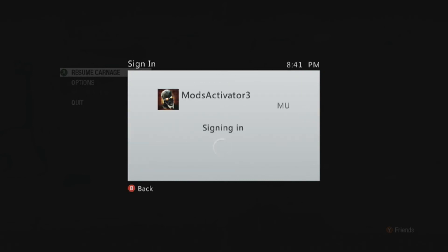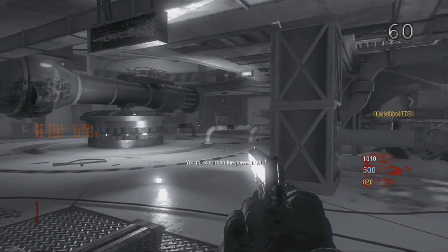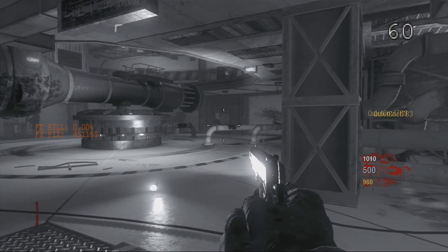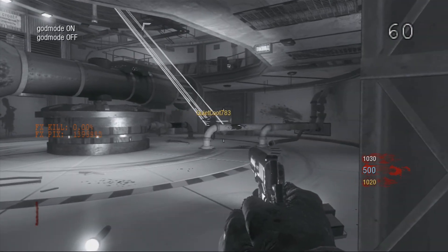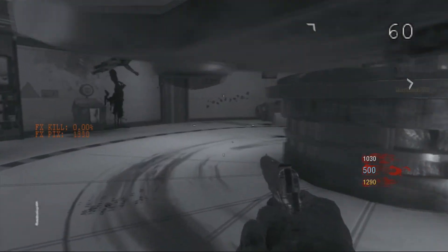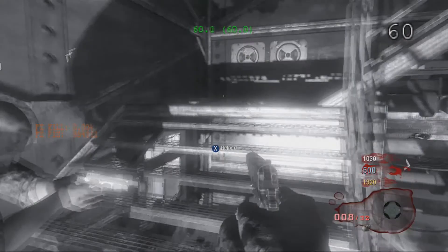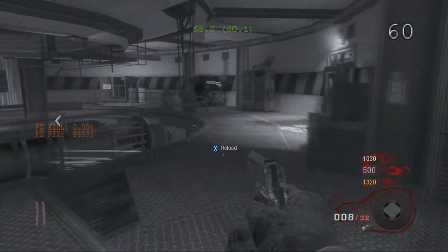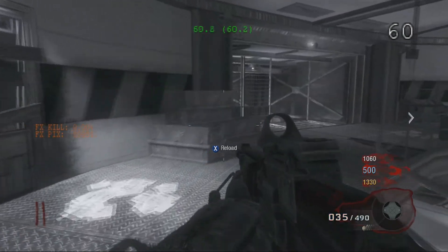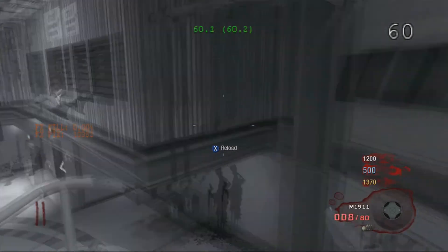After you turn guide mode on, press the back button on your controller — not the B button, just the button next to the Xbox guide button. You should see that little 60 mark thing appear. Then you can play around with the Mod Menu — it's really button bindings rather than a traditional menu. As you can see, I can't be harmed and I can give myself a ton of weapons.